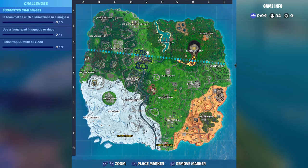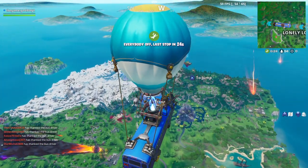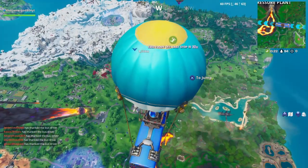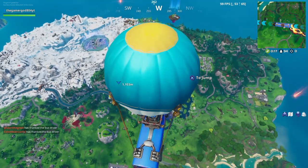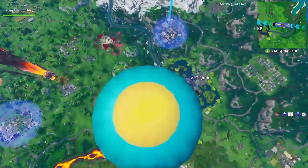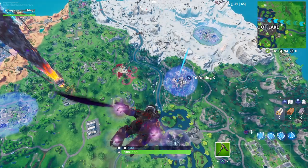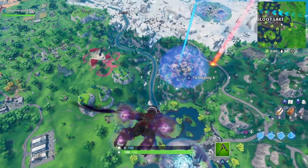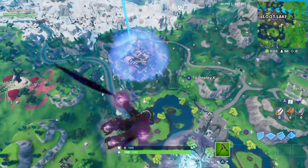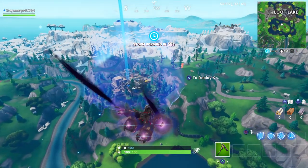Let's go to Tilted Town - I'm starting to like it, it's pretty fun. People say it's bad because you can't build, but I don't need to build because I spray kids with assault rifles. All I need is an assault rifle; I go on top of the clock tower and spray them. With the automatic sniper - 80 damage headshot! That's insane, let's go!